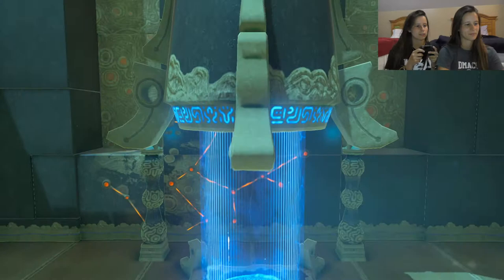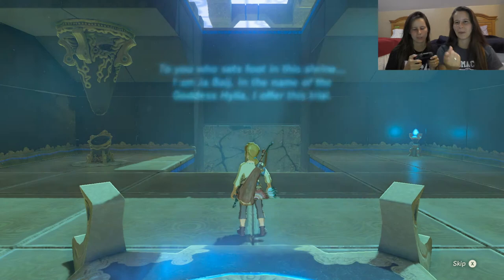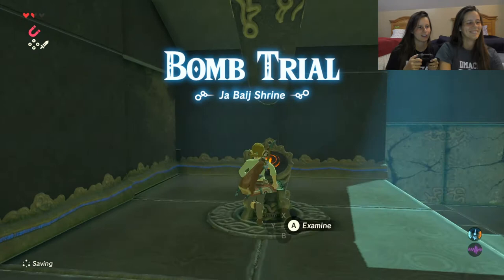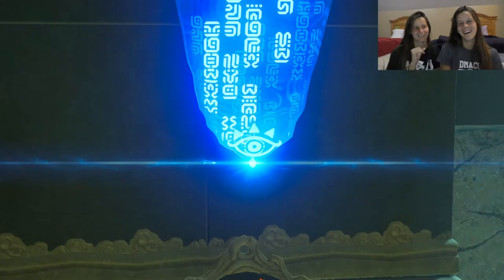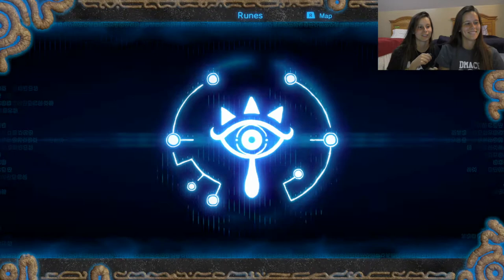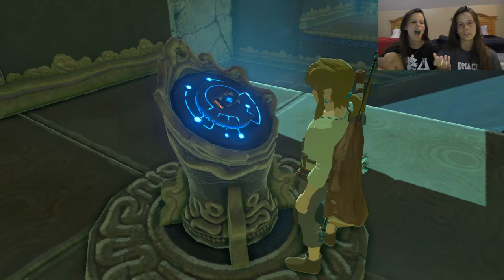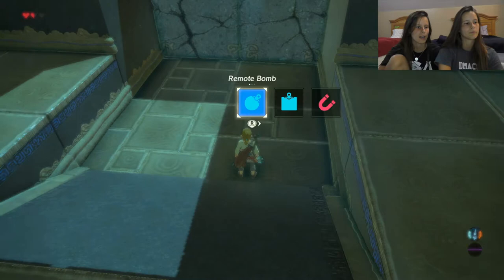These shrines are fun. We're at the shrine, ladies. Look at Link's earring though — Link looks so good, like if he was in real life, girl. Oh, we got the remote bomb! There are two — one is a square and one is a circle. The circle one rolls and the other one just lands when you throw it.